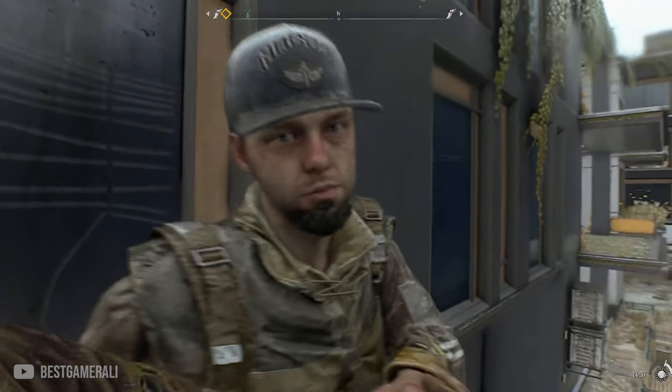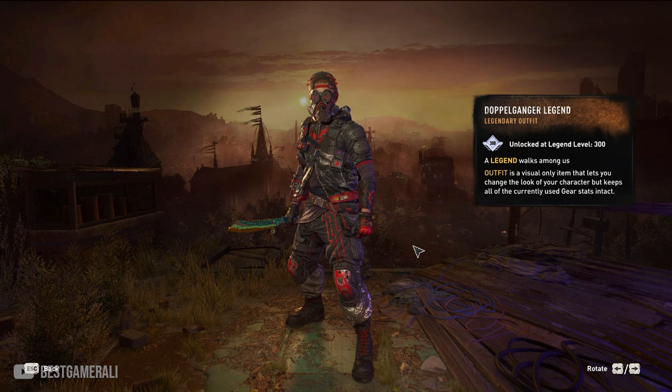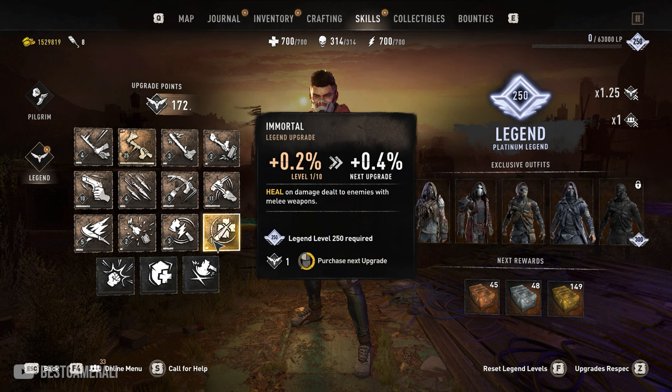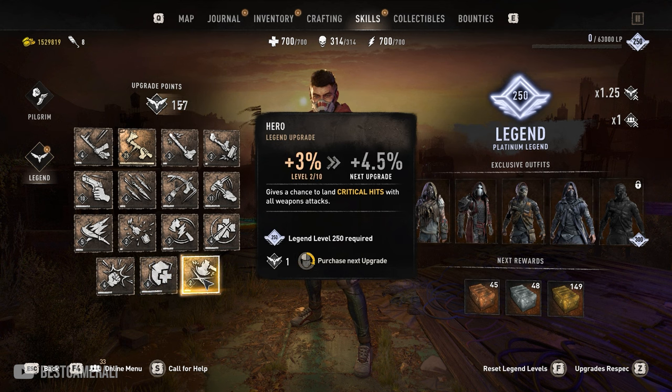The next changes are with the legend levels. If you die and get resurrected by survivors, you will no longer lose any legend level XP. Techland has also added over 50 new legend levels — it now goes beyond legend level 250, and they are calling it the platinum tier. There are 5 brand new upgrades in the legend skill tree: Master reduces stamina cost of all weapon attacks; Immortal heals you when you deal damage with any melee weapon; Expert increases damage done with skills; Tank reduces damage taken; and Hero gives you a chance to land critical hits with all weapon attacks.